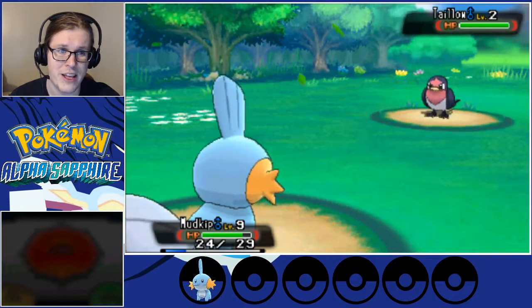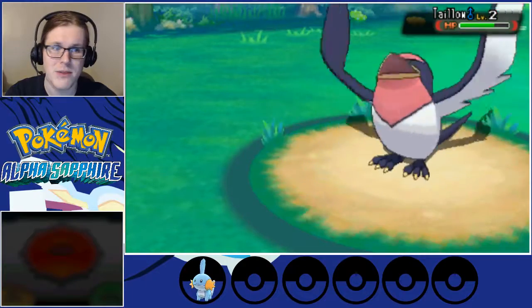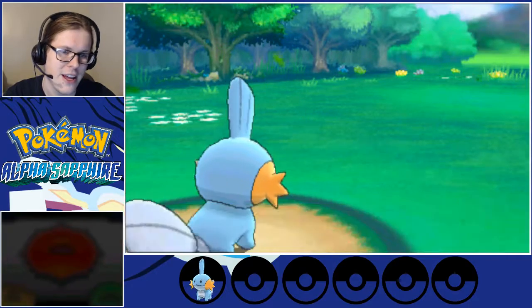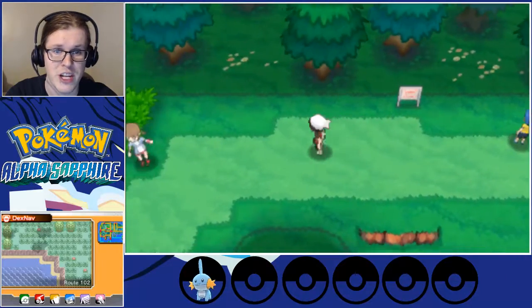With Thunder Fang — because I used Grass types a lot, I use Treecko — the Thunder Fang against birds is basically an instant kill for them, so it became really helpful. Being able to Thunder Fang Water types isn't really needed, but it's another good option. It means I don't have to change out.